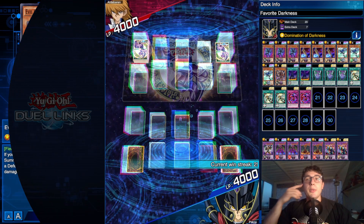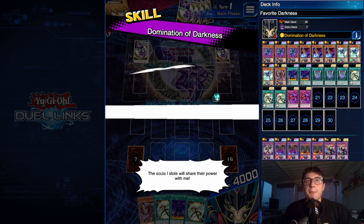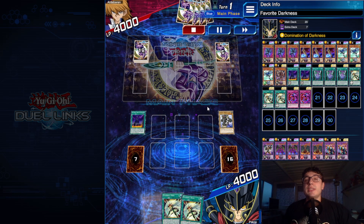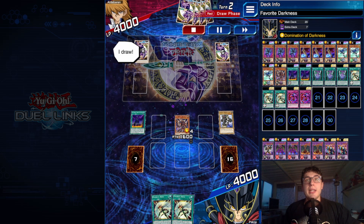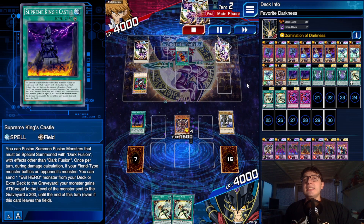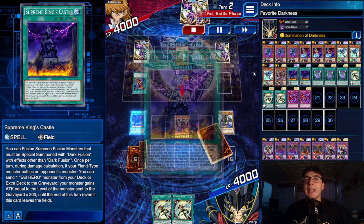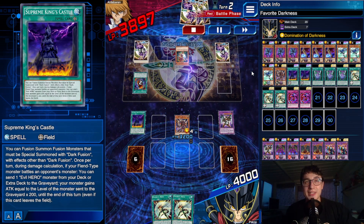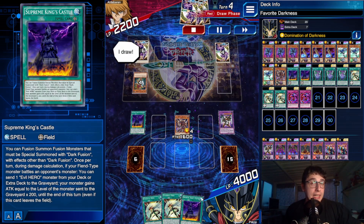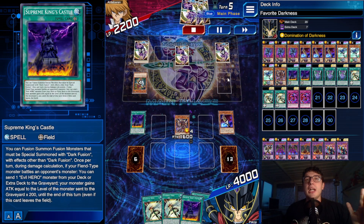Third win in a row! We got a kind of bricky hand, but we had King's Castle. This was the play I mentioned before in the explanation — Gainer can benefit from King's Castle's effect. The opponent had Red-Eyes Slash Dragon to pop my card, but I used King's Castle to boost up to 3200 attack. That's just how easy it was — and the opponent was one of the players who doesn't read card effects. It was one of the brickiest hands, but it can be unbricked with just a Dusted Gold.